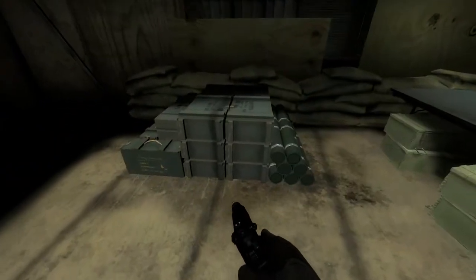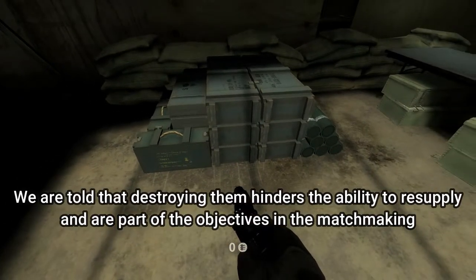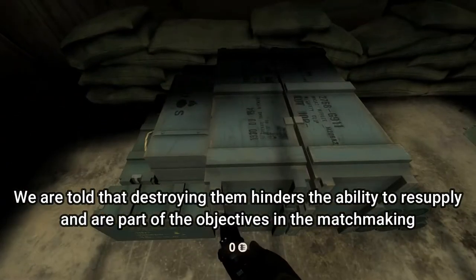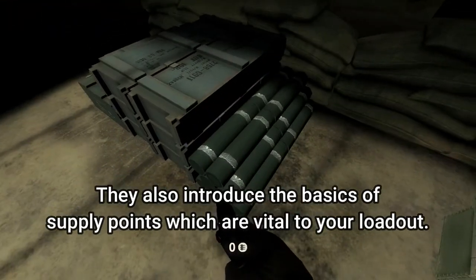You see those crates? Those are weapon caches. They're a very important strategic asset. The enemy will attempt to find and destroy these to cripple our supplies and gain the advantage. And we'll try to do the same to theirs.